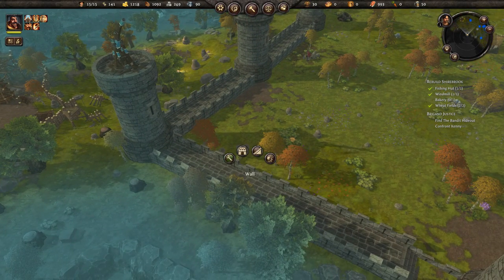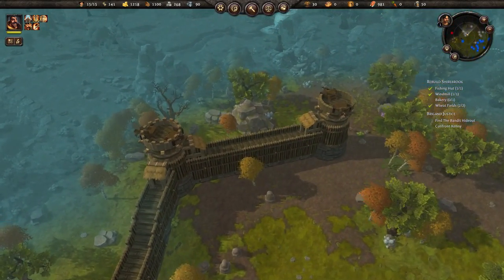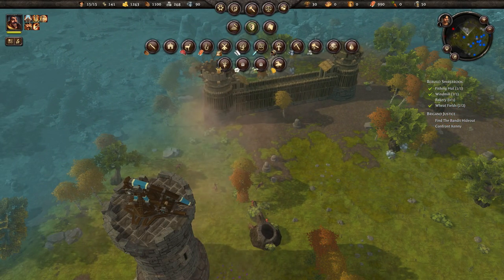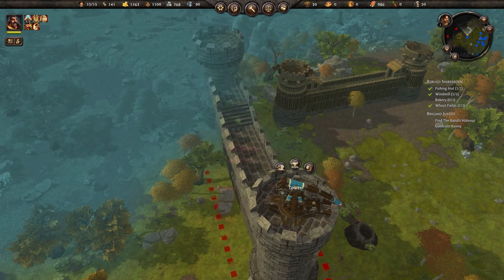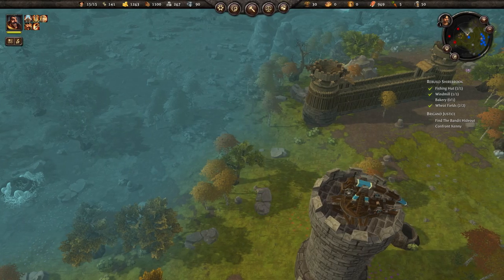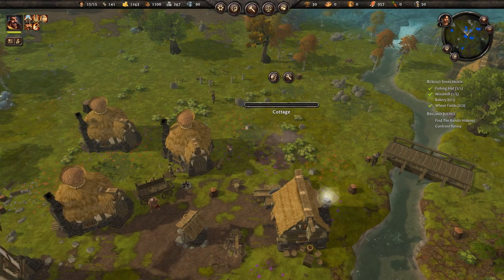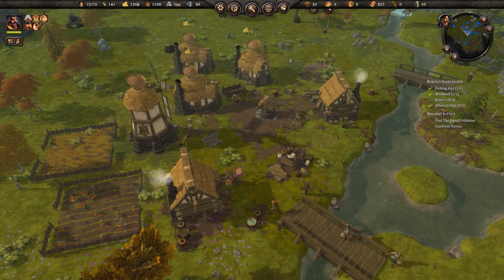A gatehouse here? No it won't let us build a gatehouse there either. How about here - we can destroy the wall and build another. I need more space and I need a gatehouse. Let's do tier two - can't go in that direction because of that rock, and that's too short. I need to destroy this rock - I need some of my guys to come over here. Have we gotten any new people yet? No, they haven't built the house. I don't think I have any workers available.